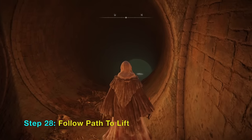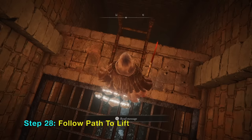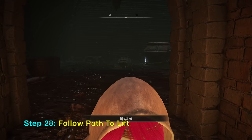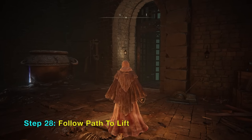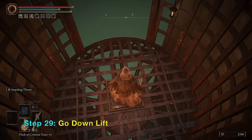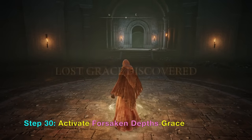There is a lift we want to go to, and this lift will go all the way down to the area near a puzzle we need to solve. The goal of this video is to get to the Three Fingers, who will imbue you with the Flames of Frenzy — this allows you to have a secret ending called Lord of the Frenzy Flame. Once you go down this step, you can activate the Forsaken Depths grace.